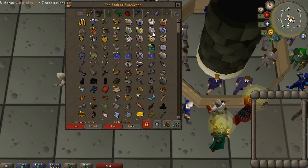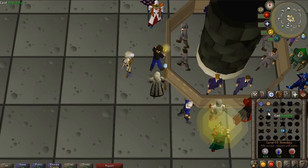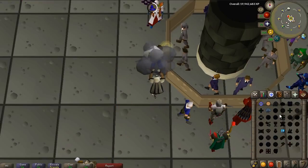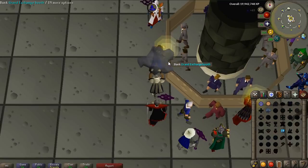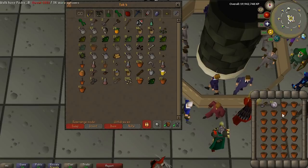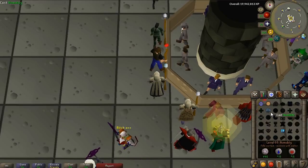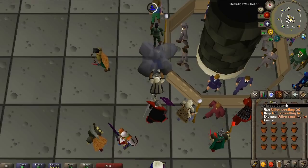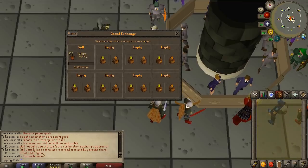If you do have Lunars, get your Steam Battle Staff and withdraw some Astral Runes, and you can do this in probably 10 seconds. All you do is withdraw them all and hit the Humidify spell — done, they have all been watered. You can do these 26 at a time. Really quick to do, and they're inexpensive — the Astral Runes really aren't that much. We just have to do four inventories and then we're done. It only took about three minutes to do 100 of these with Lunars, or about twice as long without.